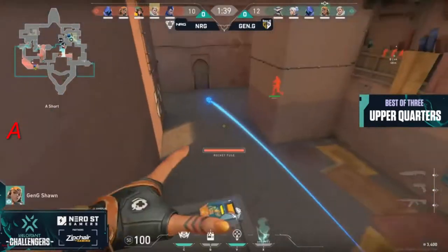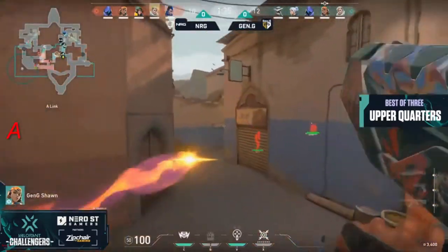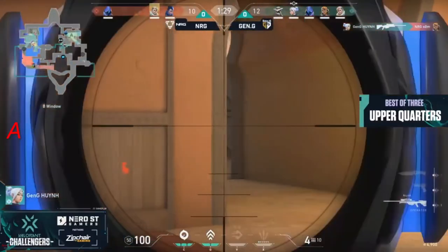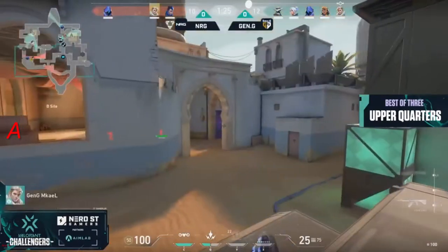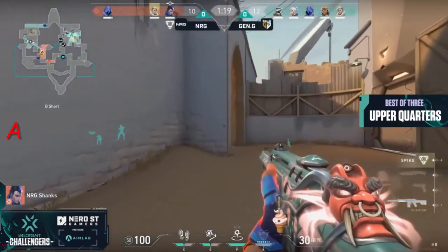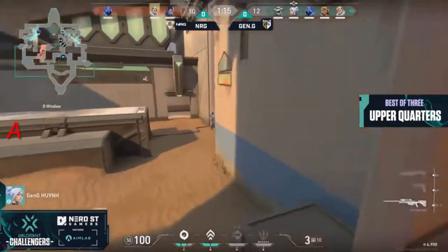That round, like you said, could be the game-deciding round of this match. Joe stopped immediately down short. Sean finds one on Infinite, and now NRG's chances of winning this game are just getting decimated. They went from slim to almost none here very quickly. A couple of early picks, a couple of early ultimate usage, and that gets them exactly what they want.